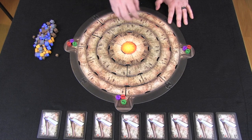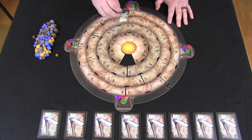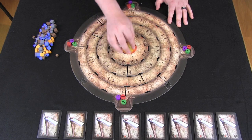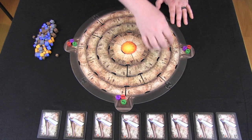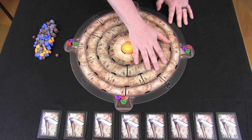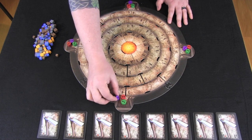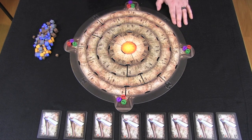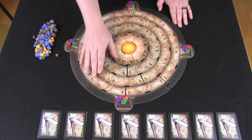You'll be moving these guys around trying to get them onto different segments of this wheel. The segments are arranged with values 9 and 10 alternating in the center ring, then 7 and 8 in the next ring out, then 5 and 6, and 3 and 4 on the outermost ring. These numbers on the tiles are the values you need — in terms of workers plus supervisors — in order to mine those areas out.